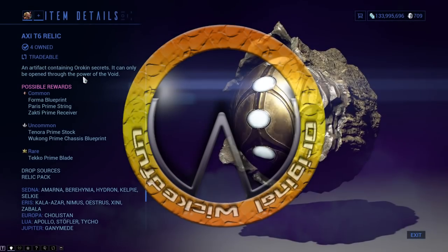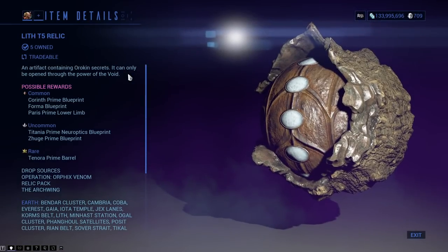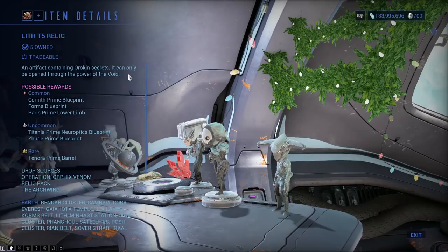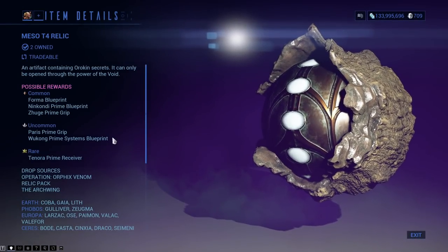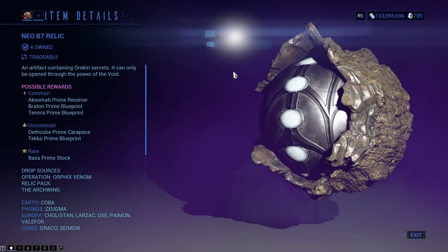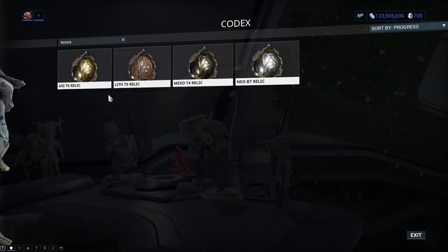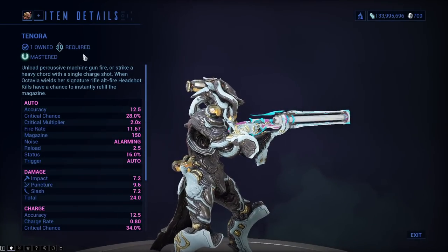With the Tenora Prime parts hidden behind various relics: the Axi T6 relic has the stock as the uncommon drop and the rare drop, the Lith T5 relic has the barrel — they believe the receiver is the rare drop on the Meso T4 — and the Neo B7 has it as a common drop for the blueprint.